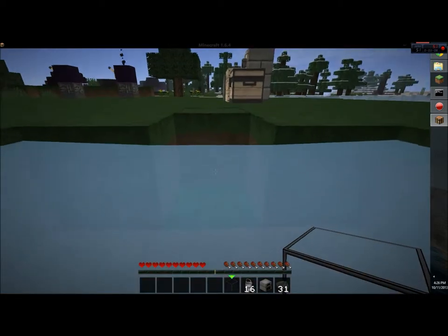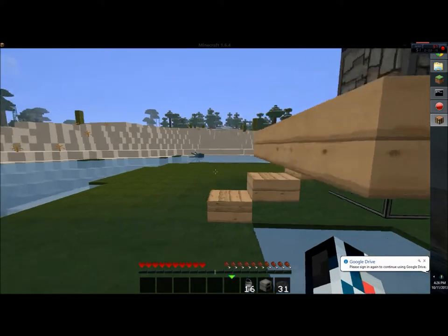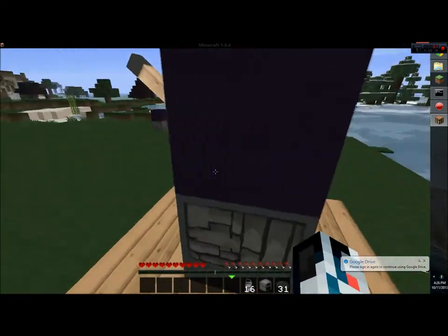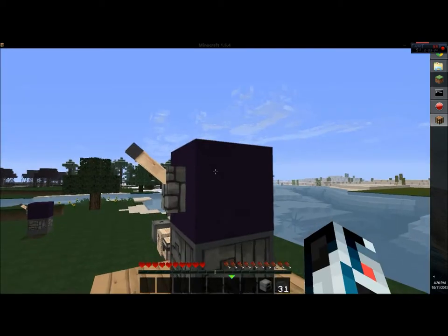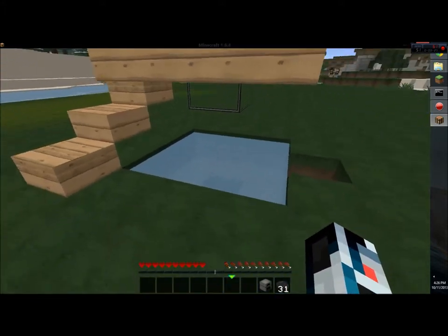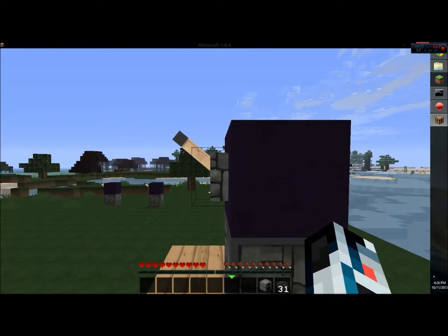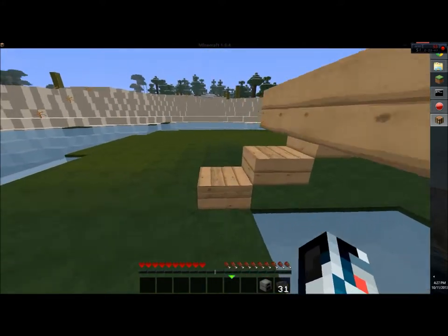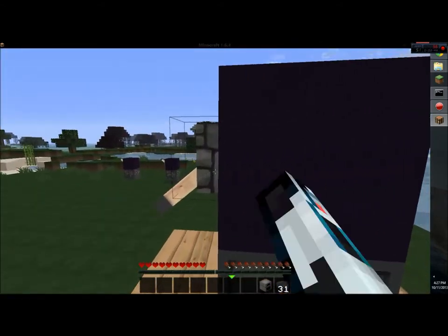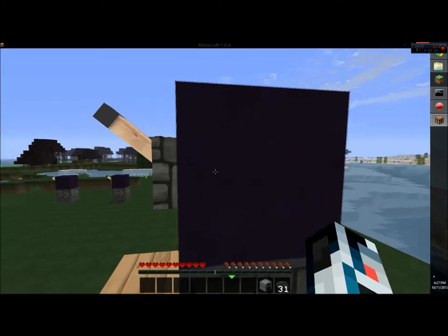We're going to place that glass right there, go up, click on it, and put the buckets in. Now you would normally think you'd just break the glass and mine through the water and keep mining down, but since we put the bucket in — let me show you something — it's first going to break the glass, get the glass, and then get the water. Let's stop the machine.